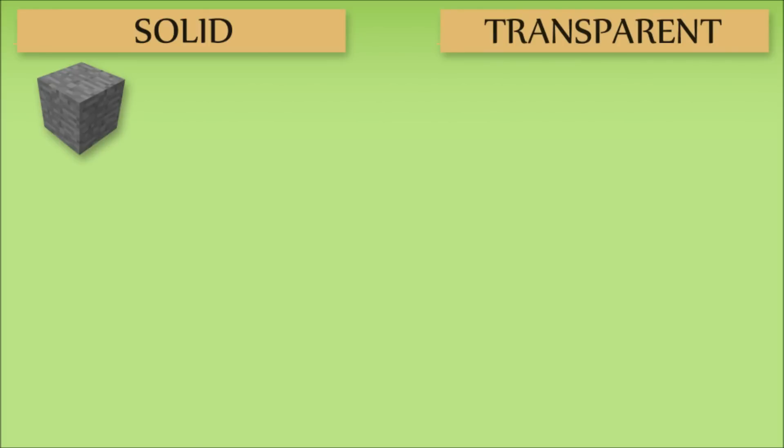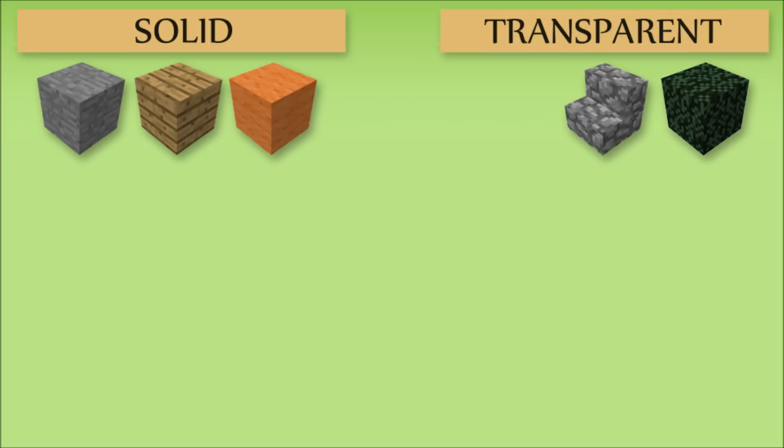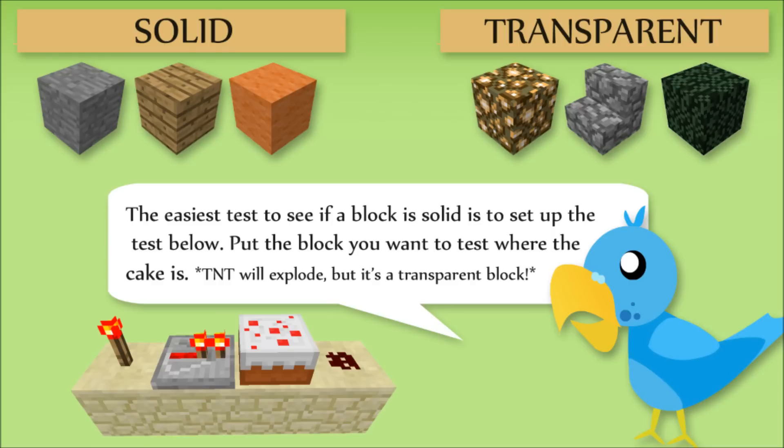You might have realised I mentioned a solid block. Most blocks in Minecraft are either solid or transparent. Stone, wood, and wool are all solid blocks. Leaves, stairs, and glowstone are examples of transparent blocks. In our Minecraft world, transparent blocks usually means ones which will let light through them, or do not take up an entire block, like half-slabs.